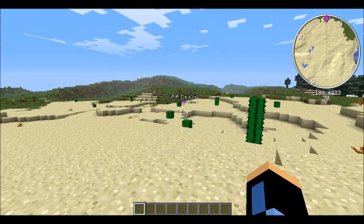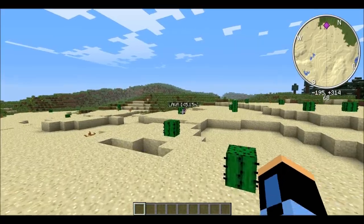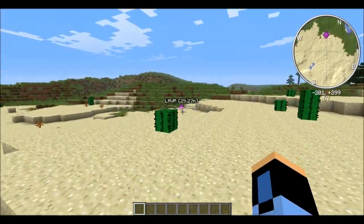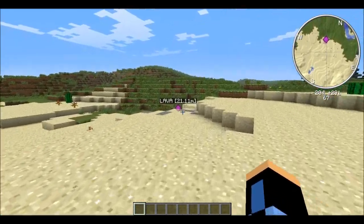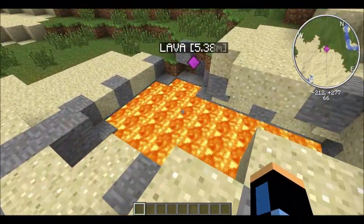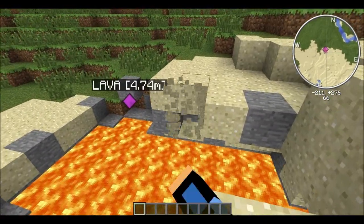That's not the best part, though. You can mark a spot that you don't want to lose. So if you're in survival or even creative and you don't want to lose your house, you mark it down — like I did with this lava. Obviously no one would live in lava, but you get the main point.